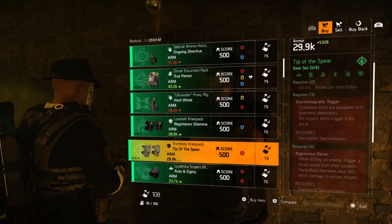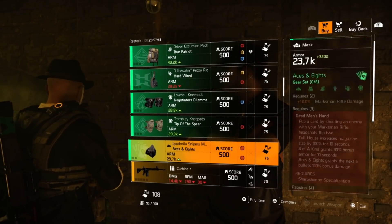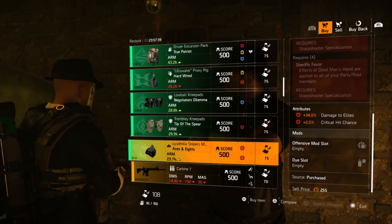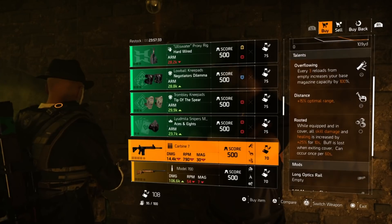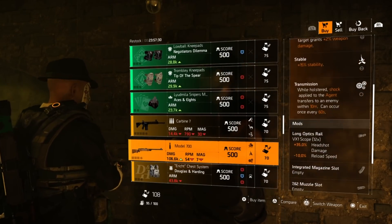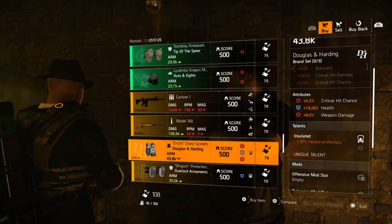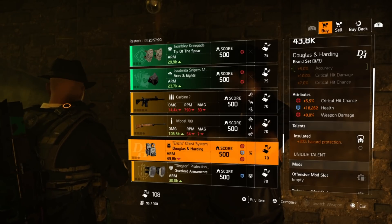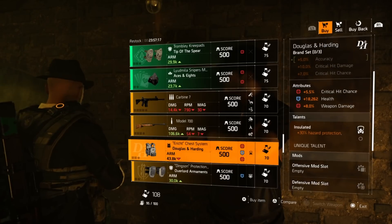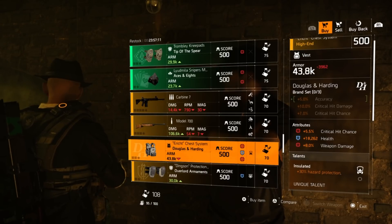Then we have a Tip of the Spear knee pads at five percent crit chance, and some Aces and Eights mask at 34 damage to elites and two and a half percent crit chance. Next, a Carbine 7 with Overflowing, Distance, and Rooted. The Model 700 also has Ranger, Stable, and Transmission. A Davin Busters chest piece with five and a half percent crit chance, 18,262 health, and eight percent weapon damage with Insulated, 30 has protection, and a defensive and offensive mod slot.